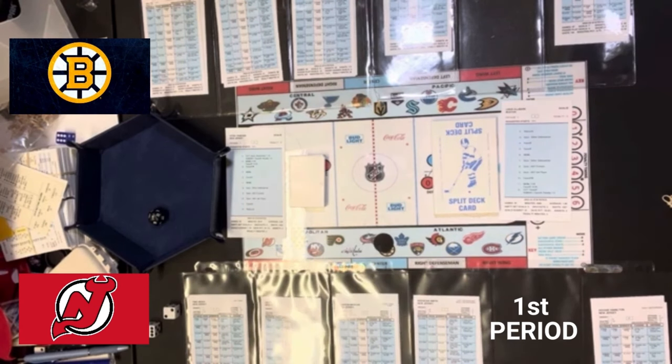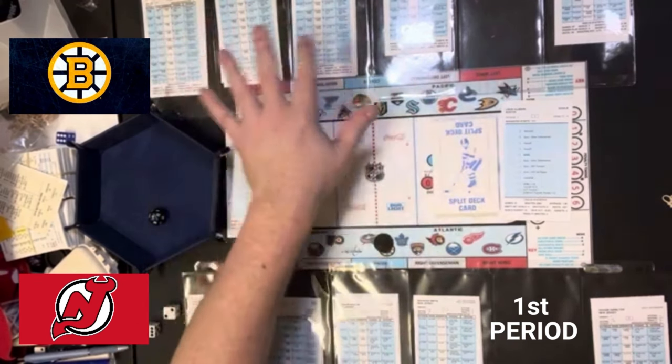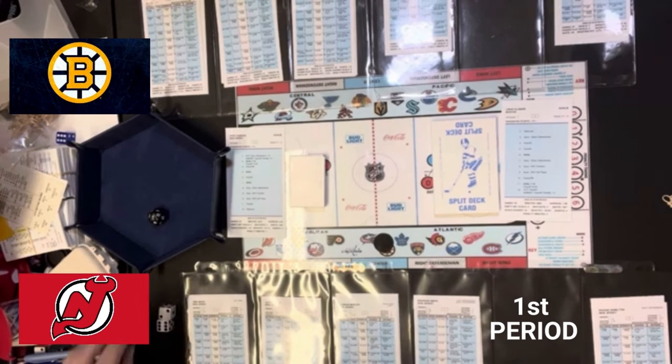With all of that having been said, you know how my setup goes. I have the lines in the sleeves and I just flip the sleeves when it comes to the appropriate line change. So we are going to get on with the game. I use the basic game except for face-offs. I do face-offs with the advanced face-off chart.